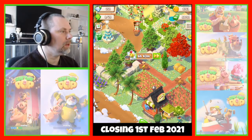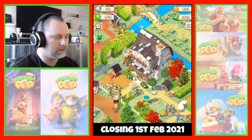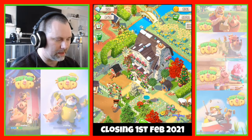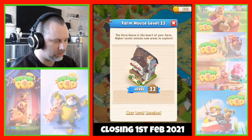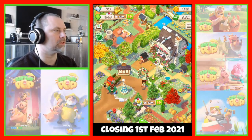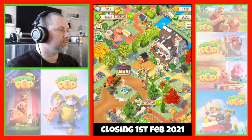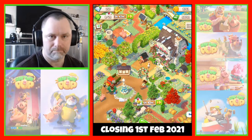Okay, so we managed to get to silver on the puzzle pass, and somehow I managed to get the level 13 house — the top max level reached. We finished some orders and got some orders started. So that is where I'm going to leave this episode. I hope you enjoyed it — if you did please leave a like, if you haven't already please subscribe, and I'll see you next time. Bye!